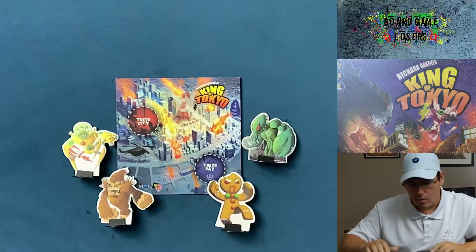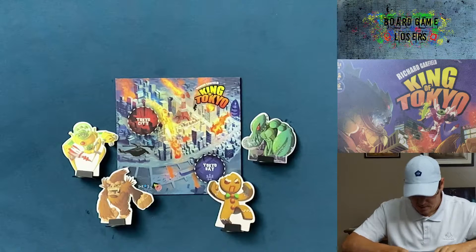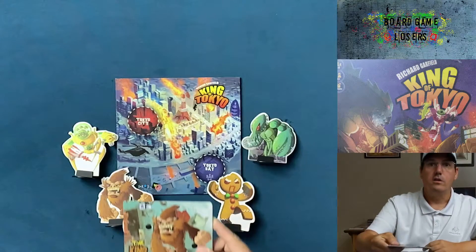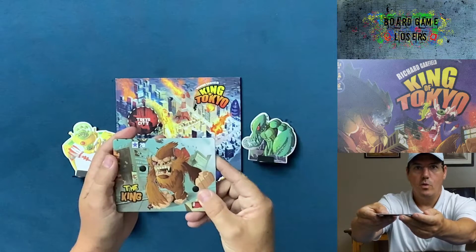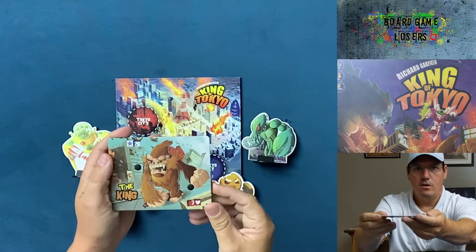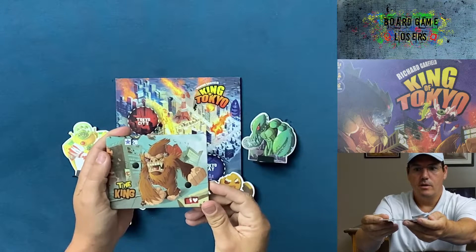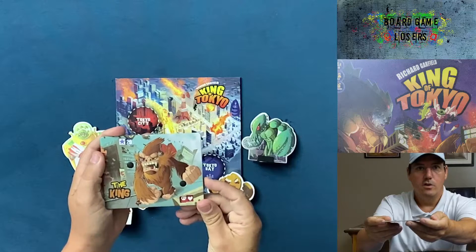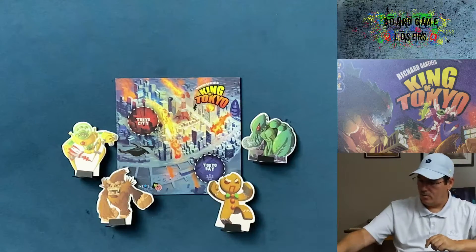I'm not going to go over all the monsters or the rules of the game, but the idea is to get your point dial all the way up to 20 first. You have a dial up at the top that shows 20, and then you have a dial at the bottom that tracks your health. If you go all the way down, it's going to reach a skull of death — and that's when you're out of the game.